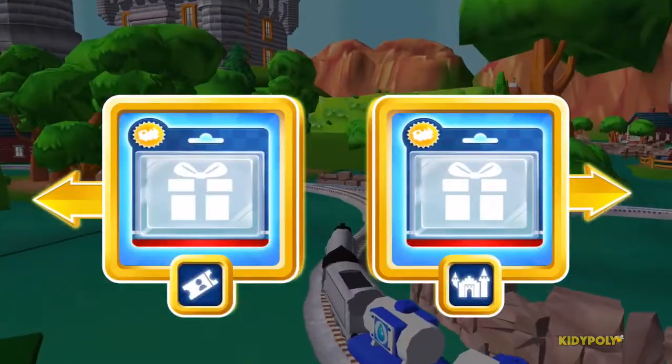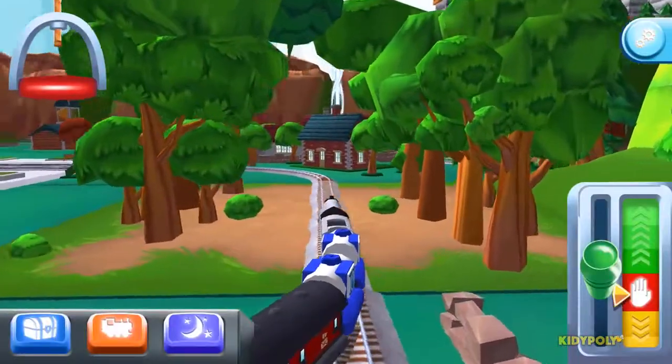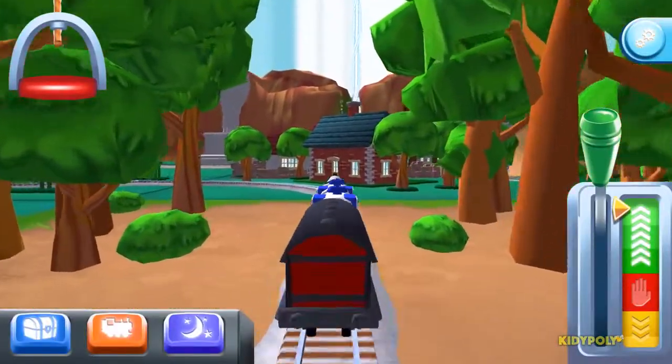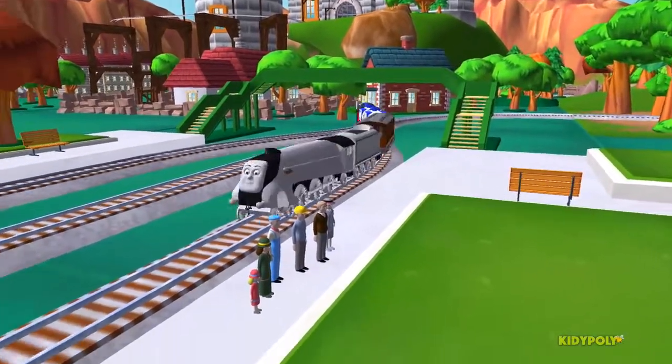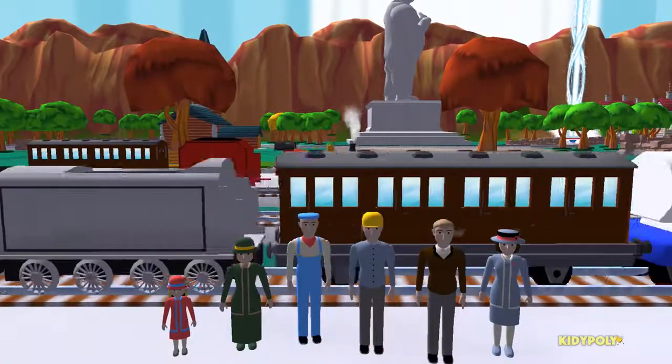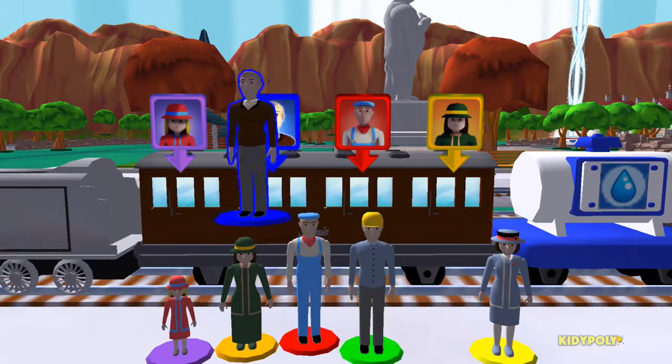Where should we go next? Left — we're almost at the town square. Help the passengers get into the carriage. Drag each of them to the square with the matching colour. Super!